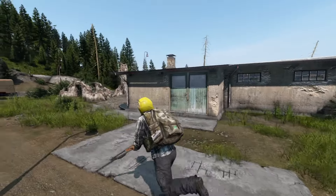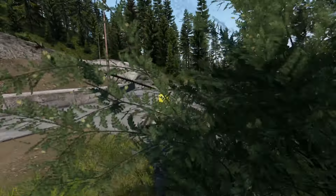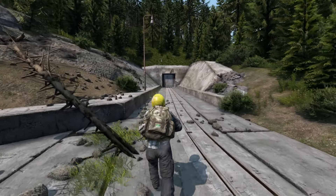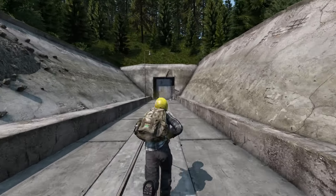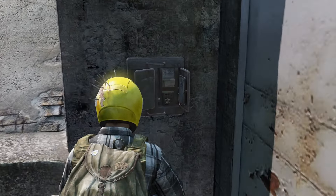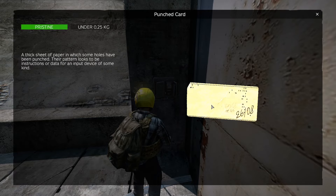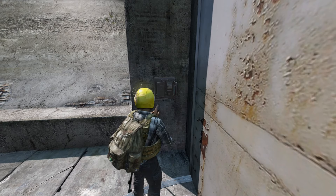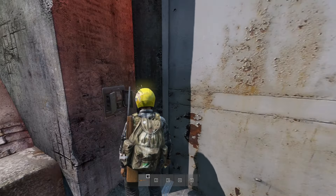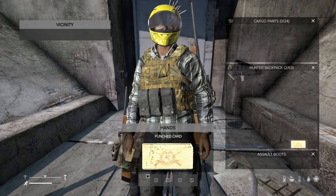Pass these two military barracks behind the ruin building. Now, to actually get in here, it's not already open. And if it is already open, another player would have recently been inside. What you need is one of these — a punch card, found around the map. Use it.